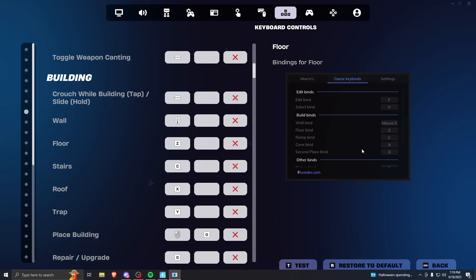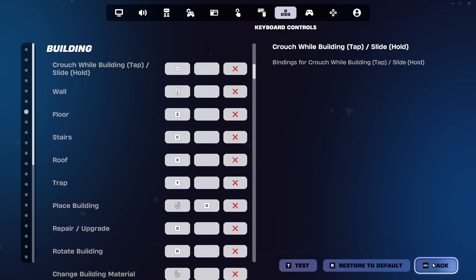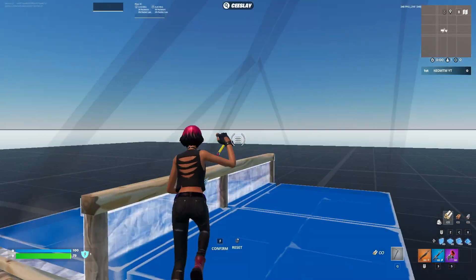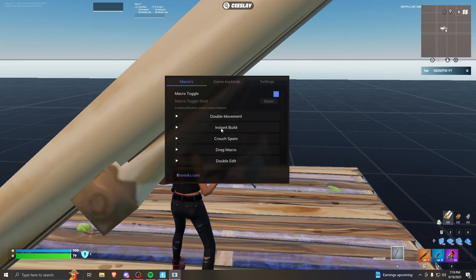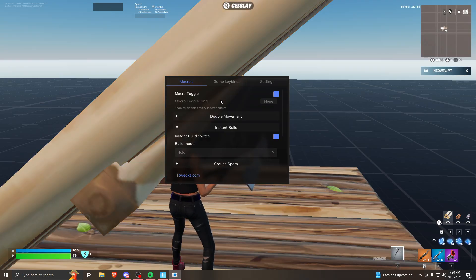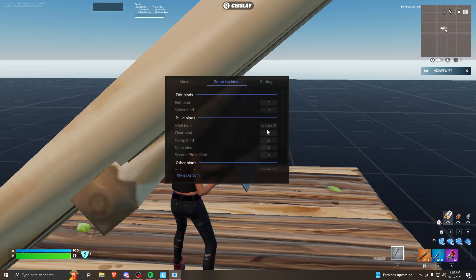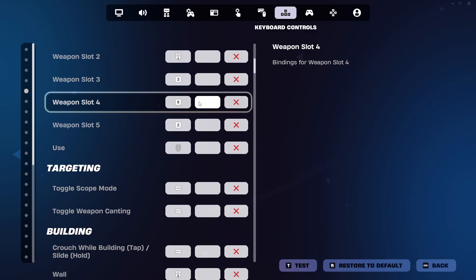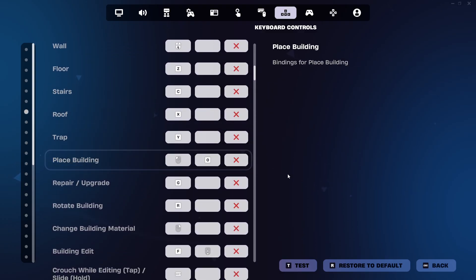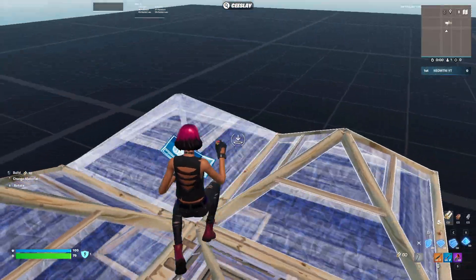First I'm going to do is the auto build. I have it on here - hold is the better option over tap. I recommend just using hold; I don't even bother with tap. You want all your keybinds correct, and that secondary place bind should be something you're never going to touch - I use zero. When you pull out your build, it builds for you automatically. That's pretty much it, simple as that.